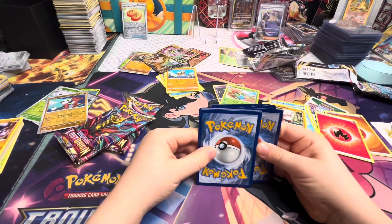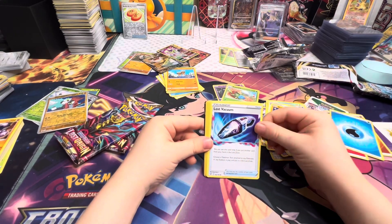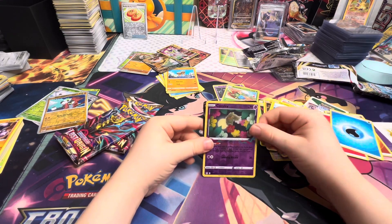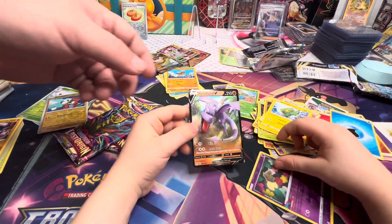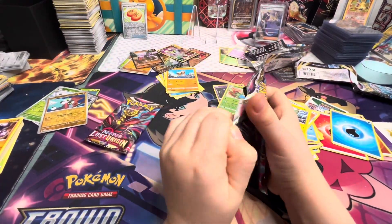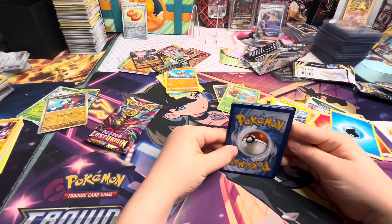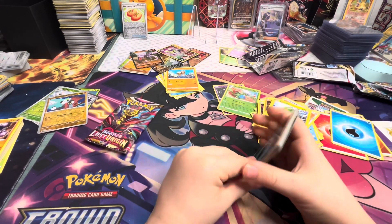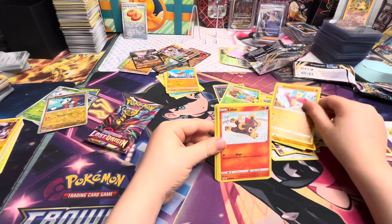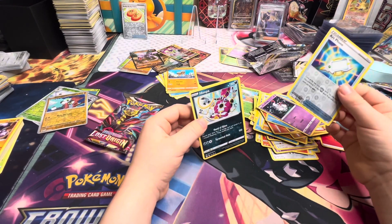Let's call this video 'The White Code Card Opening — Curse of the White Code Cards.' Oh, you got something again — another V! Yeah, I'm the king of these. That's the regular art though, we're looking for the alternate art — but we'll take it, that's a hit. We're pulling all white code cards but we're pulling hits, so that's the important thing. This set was only like $34 at Walmart.